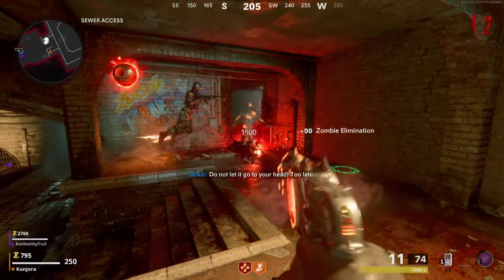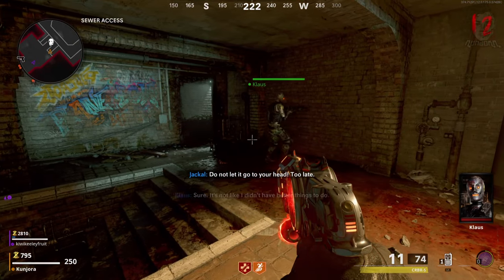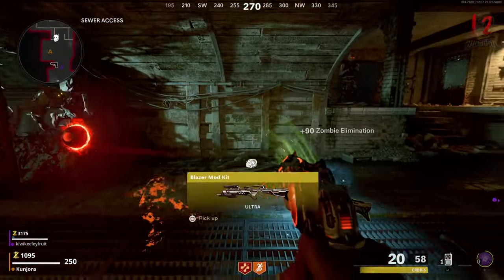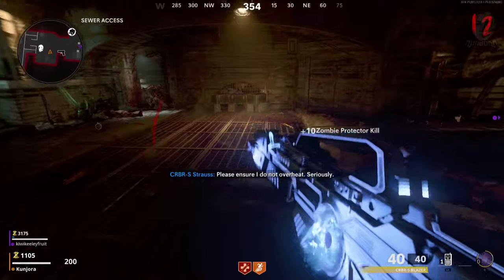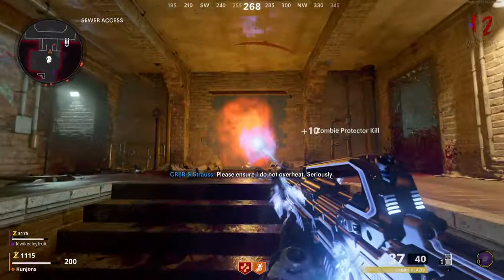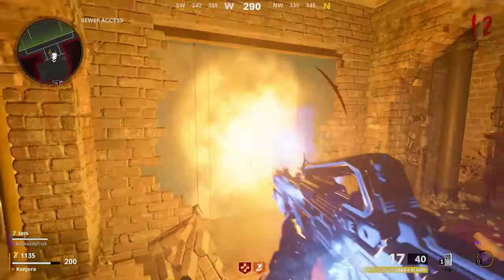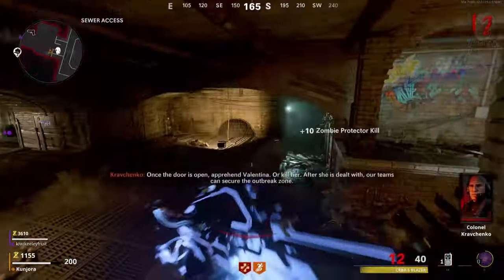Once you've built Klaus, you're going to want to deploy him and command him to break this wall found in the underground section. Next, you're going to want to grab the laser energy variant of the Cerberus wonder weapon by killing zombies with the weapon until they drop the variant on the floor for you to pick up. With this laser rifle, you must then direct the energy beam straight at the door revealed when Klaus broke the wall earlier.